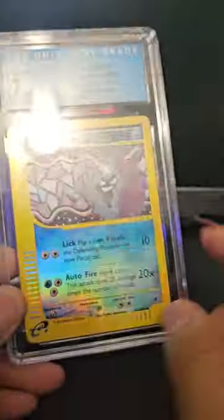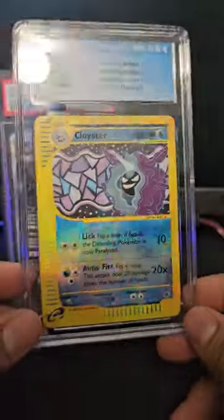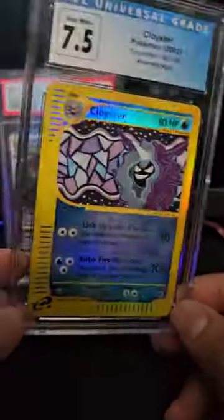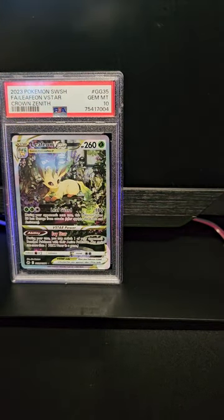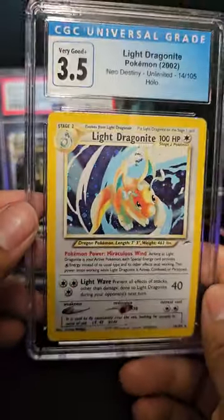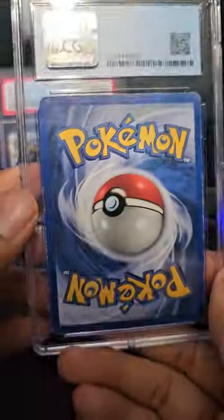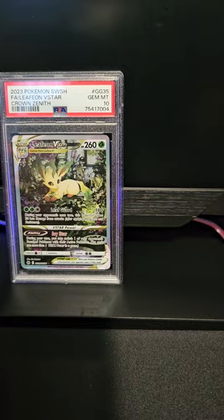We got a Cloyster - I actually graded this because someone wanted it. I think it's a seventy dollar card, so I'm gonna message him after this. And then Light Dragonite - that's tough, but I knew it was gonna grade rough because it was beat up. It's still about a sixty dollar card, no doubt it'll sell.